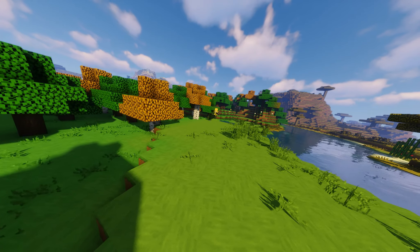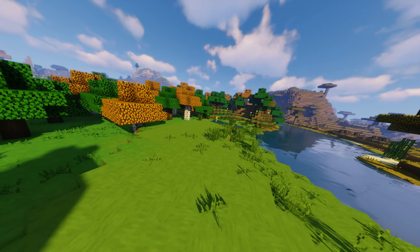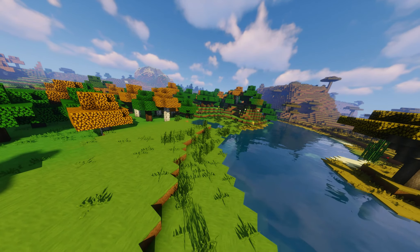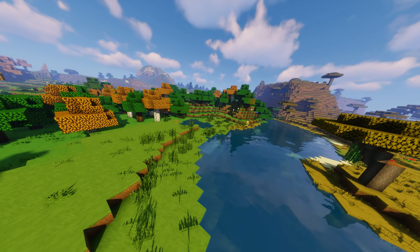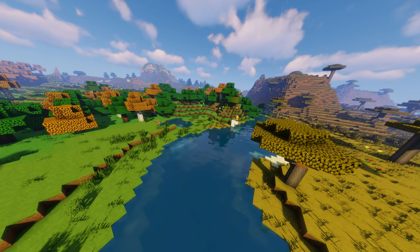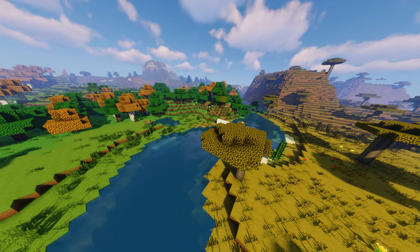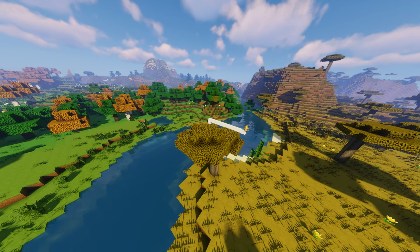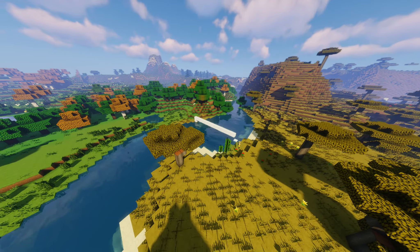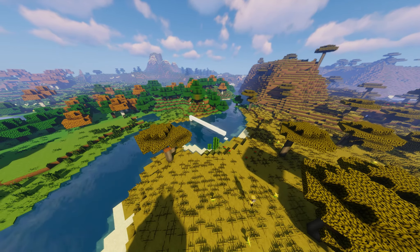Without WorldEdit, I wasn't able to do small selected areas. However, I was able to replace the biome I was already in with a different biome without changing the actual landscape. It was only changing the ID of what biome it was, therefore changing things like grass textures or water textures, also if it snows, and what mobs can spawn.